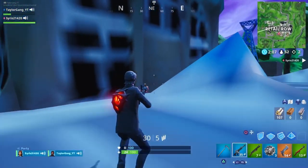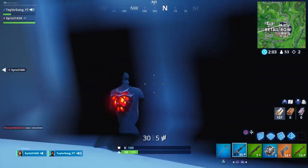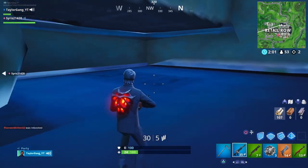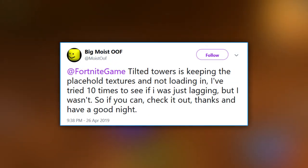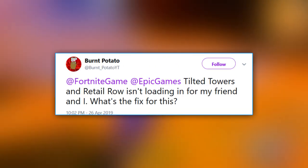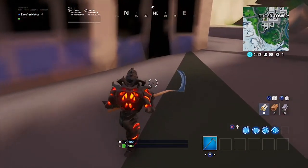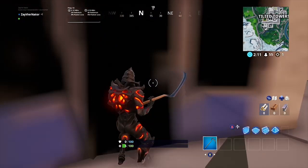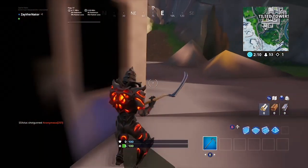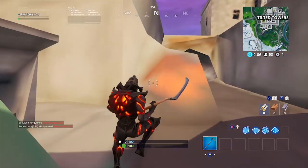Despite the two most popular landing spots in Fortnite not functioning correctly, the majority of the player base wasn't even informed of this issue. Many thought that this glitch was not actually an issue with the game, but an issue with their platform. Usually when textures don't load in the beginning of the game, it's simply an indication that a player's device is wearing out, since it cannot process the textures as quickly as before. This caused many people to believe that their PCs, consoles, or even mobile phones were wearing down and needed to be replaced.